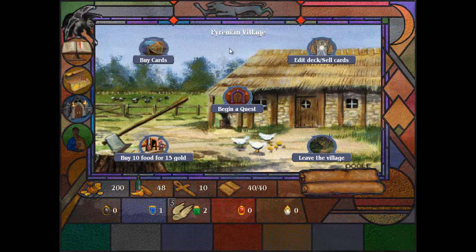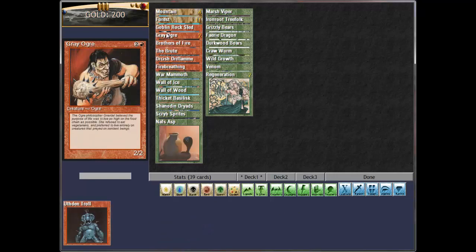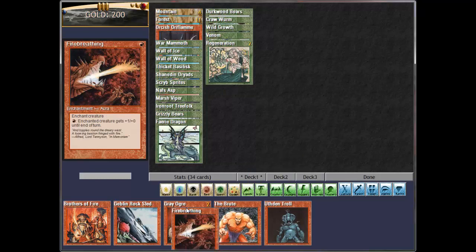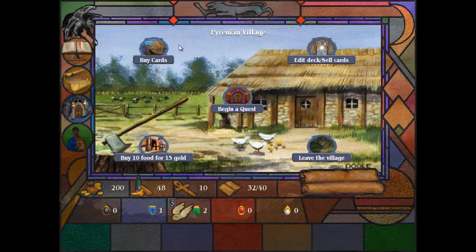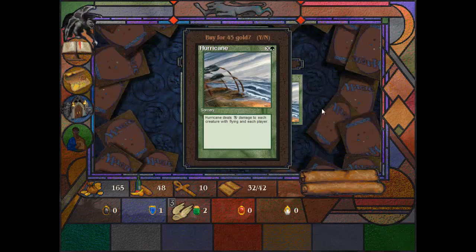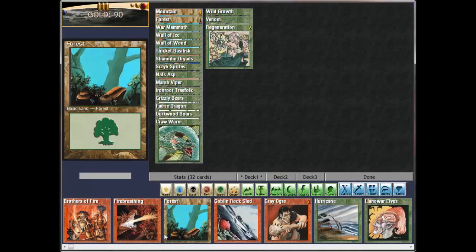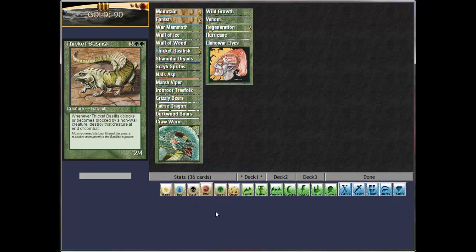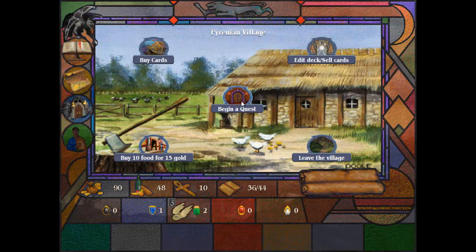Starting next to the tower doesn't really matter because there's no way we can handle it at the moment. Let's quickly go into our deck. We did start with a green deck, but because of our difficulty level we also started with a couple of red spells that I really don't want. So we take them out and see if there's anything useful to buy — Llanowar Elves, another forest, Hurricane, a basilisk. We'll pick everything up. You need a minimum of 40 cards to play a game; if you have less, the game will automatically throw in random land cards to reach 40. So we want to get to 40 cards as soon as possible.